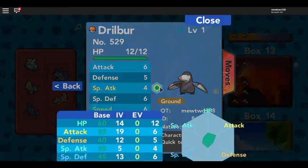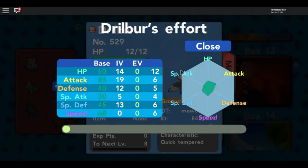IVs stand for Individual Values — I for Individual and V for Values. Each Pokémon will have their own unique set of 6 IVs, because there is one IV for each specific stat. IVs range from 0 all the way to 31. 0 meaning that is the worst possible amount for that stat, while 31 means that is the best possible amount your Pokémon could have for that stat.